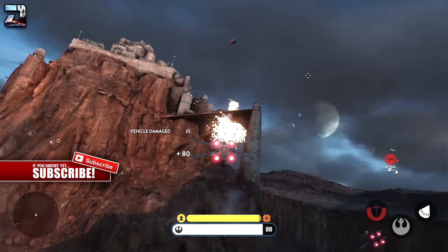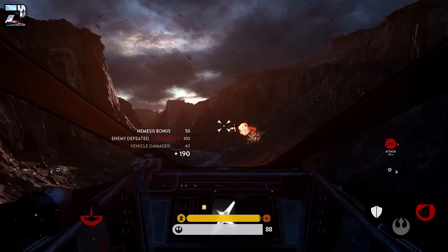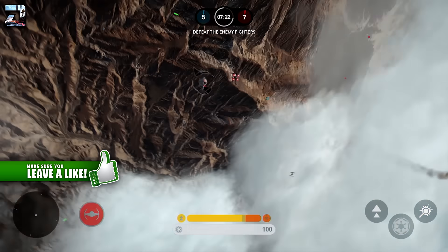This is on Tatooine at night, one of the Tatooine Fighter Squadron maps. We see the X-Wing, and now we switch to the Imperial side where we can see the TIE Interceptor in action as well as the TIE Fighter.